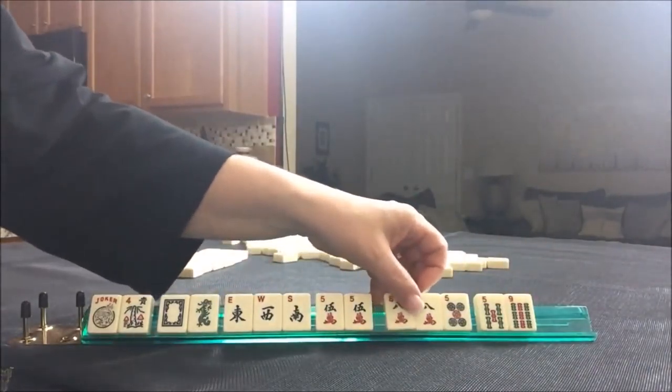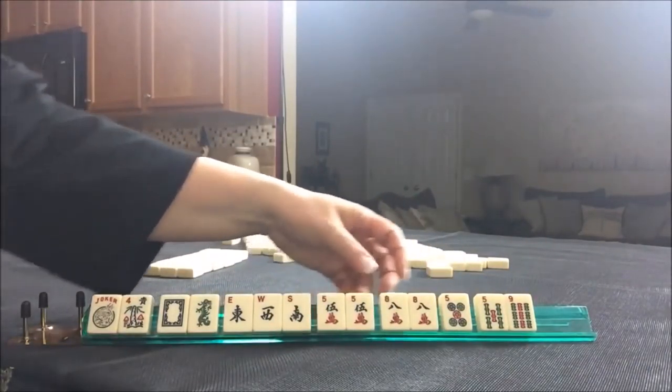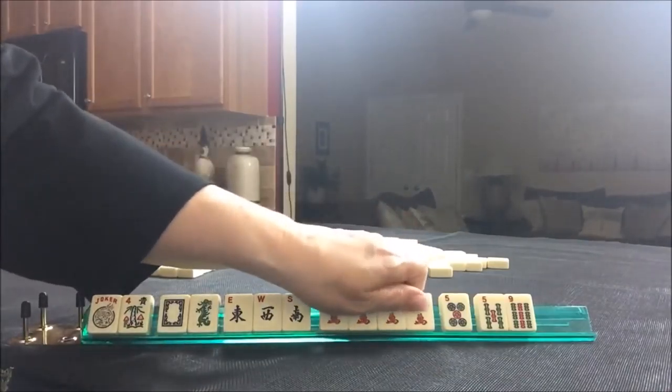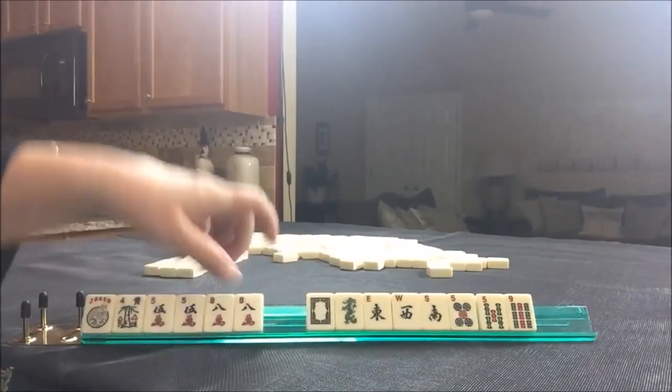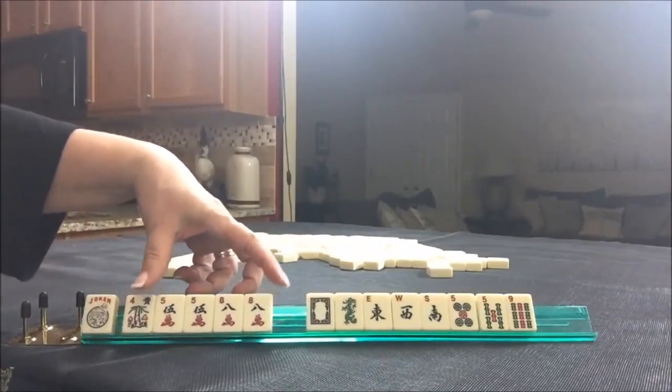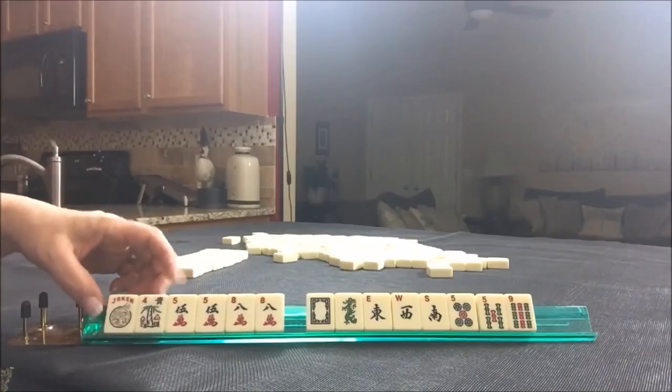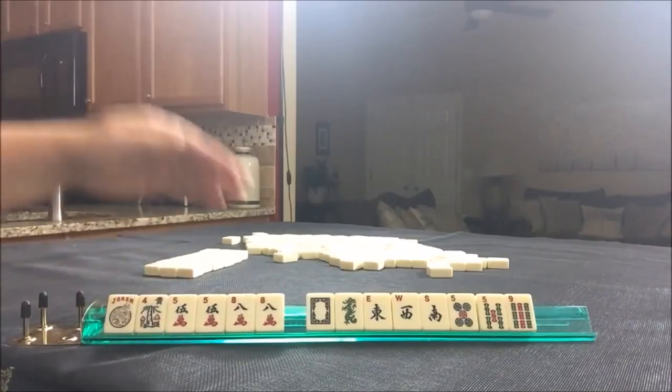Multiples — this is the strength of the hand right here. Anytime you have multiples, build around them. We could do something consecutive, or we might be able to do something with Lucky 13 if we get a one crack or a three crack, and some flowers of course. So I'm thinking either something consecutive.